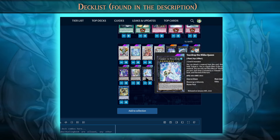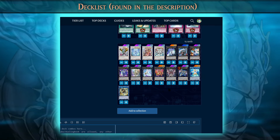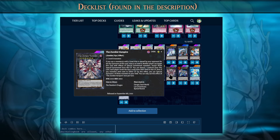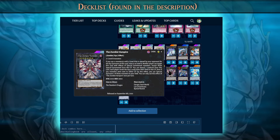Next we have Teardrop the Rikka Queen. This has powerful removal — it's a quick effect tribute, kind of like a Called by the Grave but it doesn't give your opponent a monster. Then we have Dingirsu, another card used as removal, but this one can also remove backrow or monsters by sending them to the graveyard. It's non-targeting — a very good form of removal. The last on this list is Zombie Vampire. This card mills four cards from both players' decks, and then you can special summon one of them, which is very useful for milling Ice Barrier or Kairoshin and special summoning it.